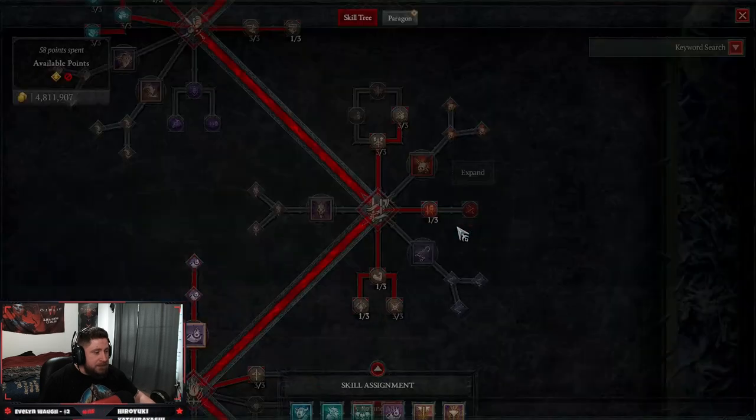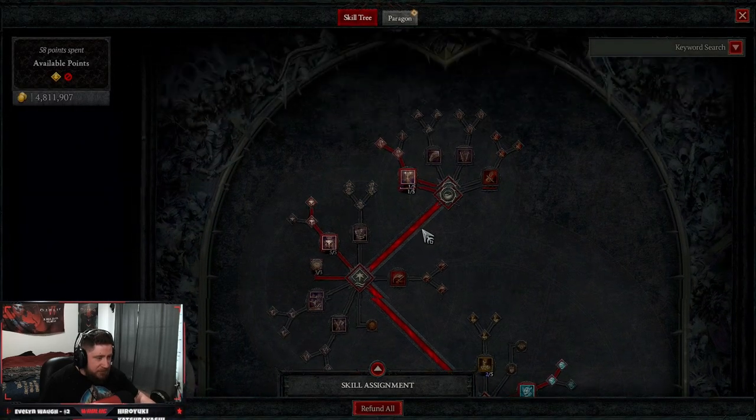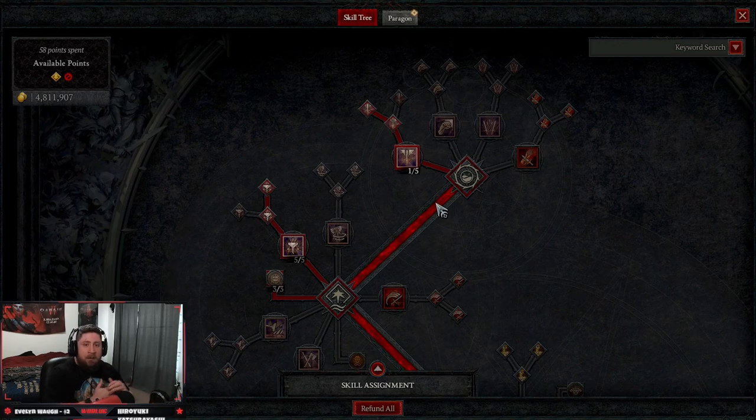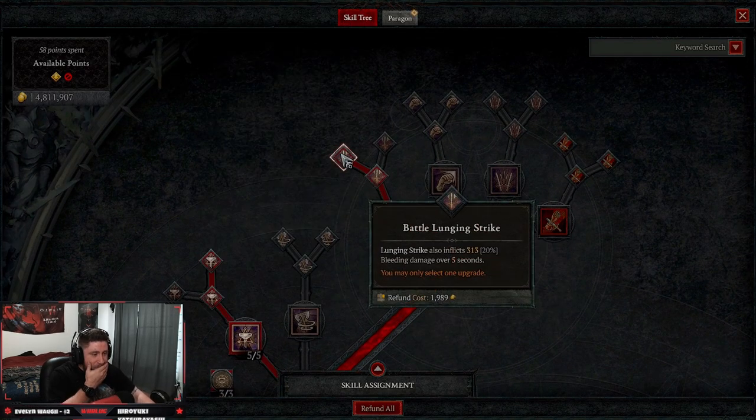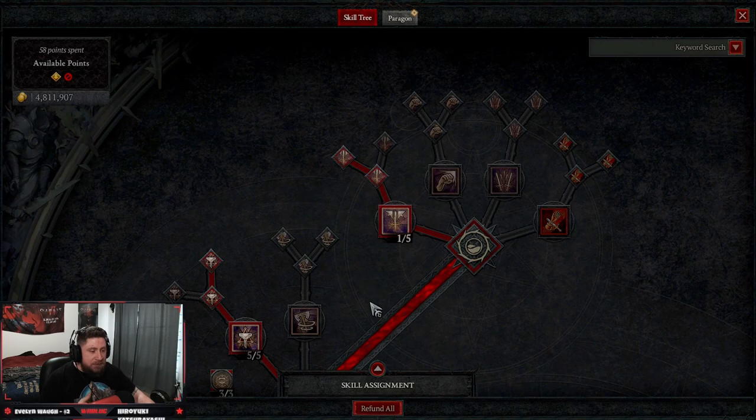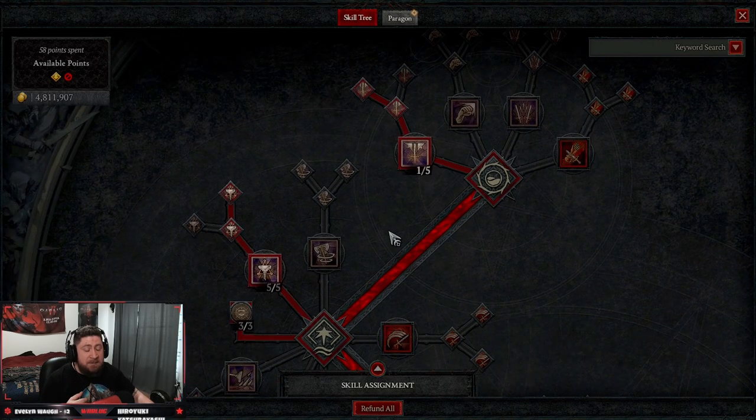Over here in the skills, this is going to be Hammer of the Ancients. What we're going to be doing is running around, making sure our fury is completely full and smashing the ground to deal massive amounts of damage to everybody in a huge shockwave. Starting off, we're going to be doing Lunging Strike all the way up to Battle Lunging Strike to not only close the gap on our enemies, but we're going to be doing some bleeding damage over time, which is also going to apply some slow effects later.